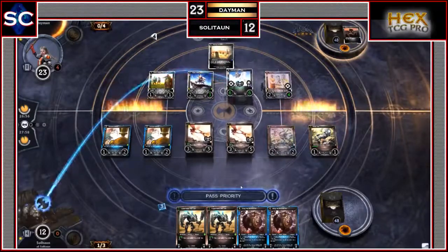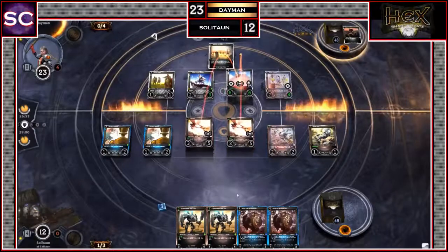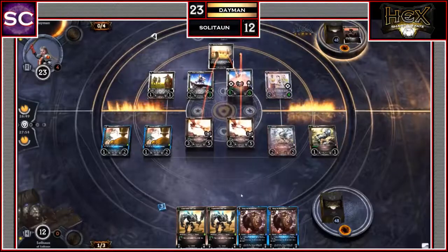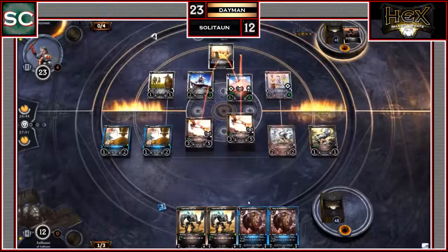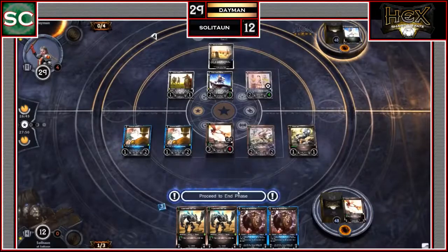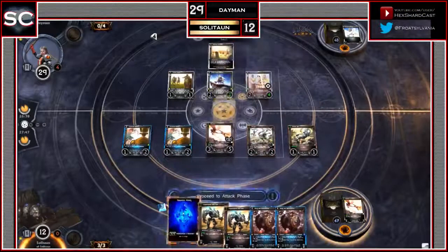Soliton double blocks to get the Cloud Knight off the board — the 6 damage from the Terrabots kills it. Daemon assigns 5-1 damage to make sure he kills one of the Terrabots, so it's a 1-1 trade. Daemon still gets 6 health from the Life Drain, up to 29. Soliton's turn.